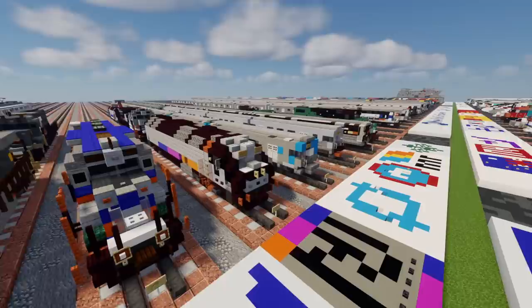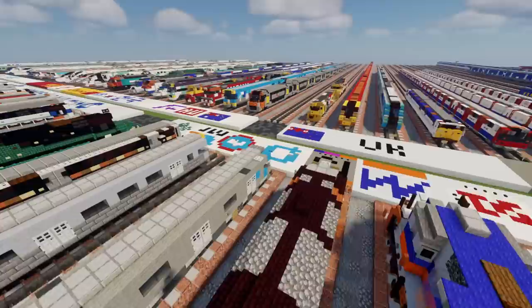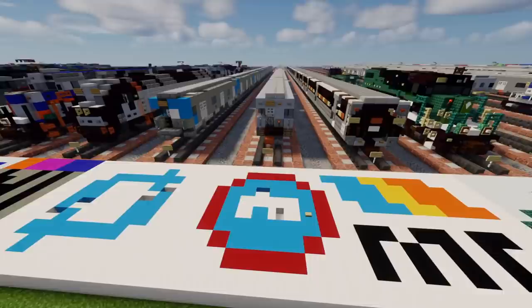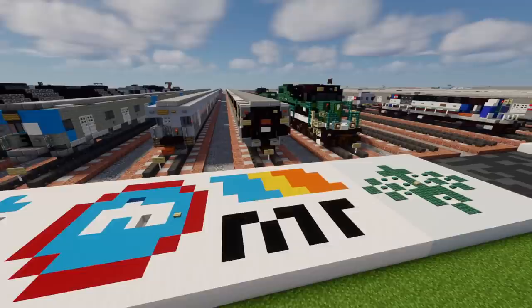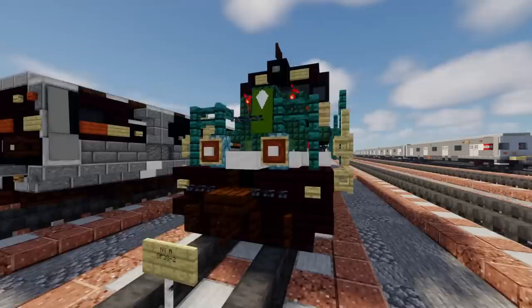From New Jersey we have the PL-42, behind that a GP-40, and behind that an ALP-46. Also from New Jersey, this is the Port Authority PA-5. From Chicago we have the Chicago L elevated 5000 series, and behind it the 2600 series. From Atlanta, Georgia, we have MARTA — their commuter service uses the Hitachi CQ-311. From New York we have the New York and Atlantic Railway GP38-2, followed by an MP-15.